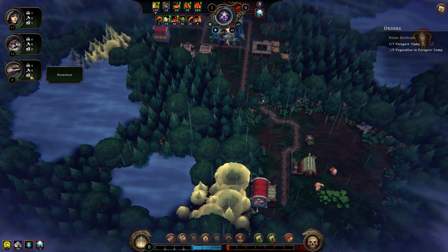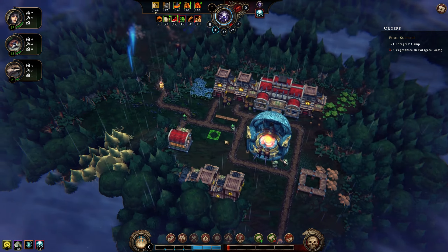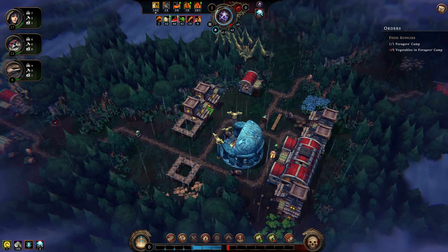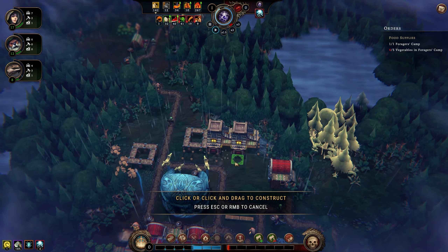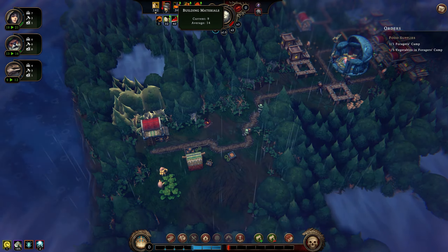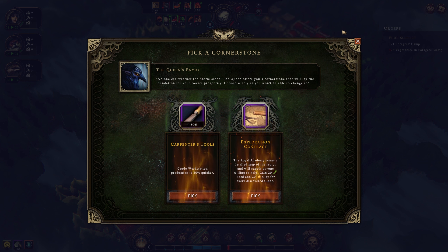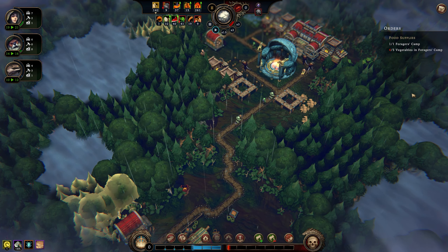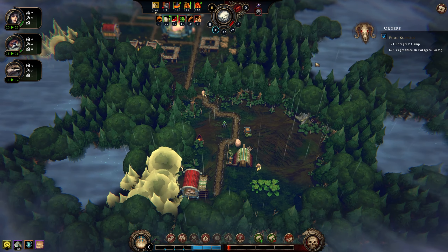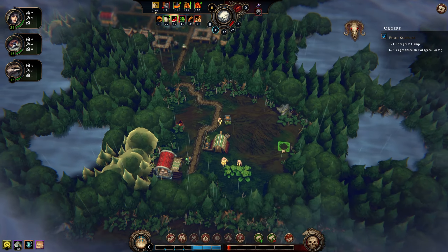We do have a couple of homeless people still - definitely something we should fix. I'd imagine being homeless does not make them happy. Boom, boom, boom - thank you. We don't have any more people on the way. We have a cornerstone - exploration. The Royal Academy wants a detailed map of the region. We'll supply anyone willing to help - gain 20 reed and 20 clay for every discovered glade. I guess I'll take that one. The queen's relatively happy right now - I'd like to keep things that way.